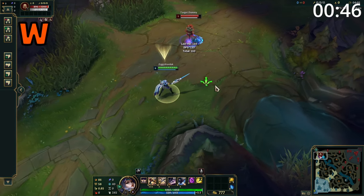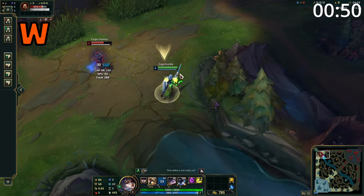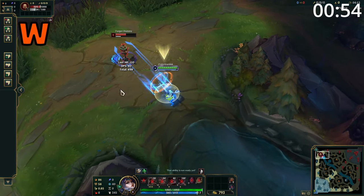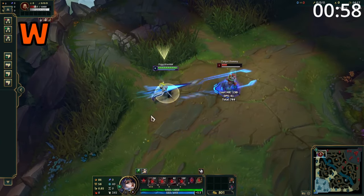Fiora's W is a straight line skill shot, which has a 0.75 second channel time. During this time, she parries all incoming damage, CC and negative effects. After this time, she stabs in the direction, dealing damage, slowing them and reducing their attack speed. And if she parries a CC effect, the stabbed enemy is stunned instead of slowed.